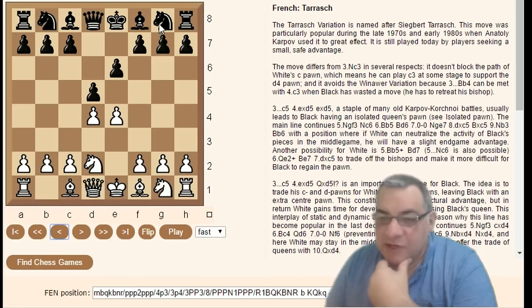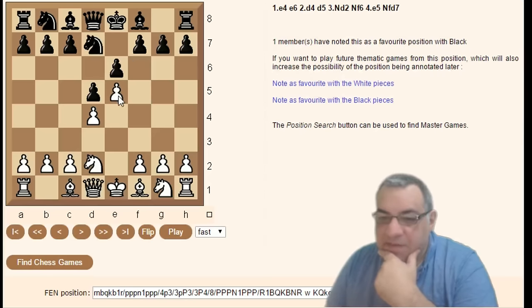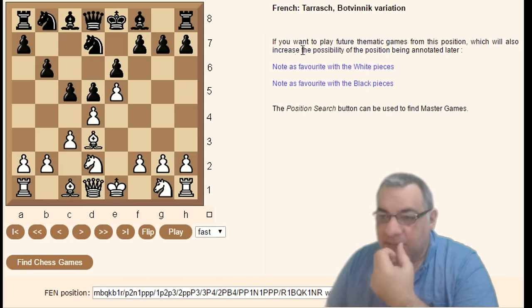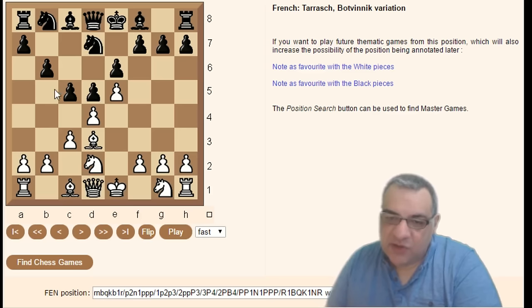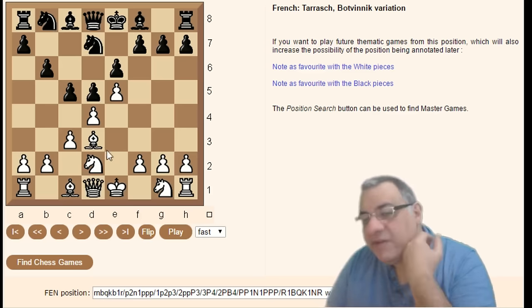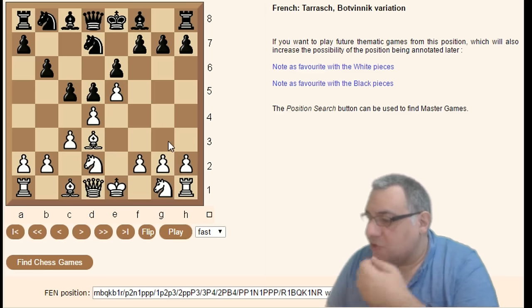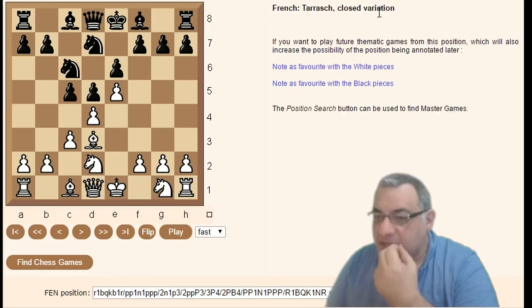The Tarrasch Closed variation uses Knight f6, encouraging the closing of the center. Going further: Bishop d3, c5, c3, b6 gives the Botvinnik variation — a very specific idea where not deploying the knight means Bishop a6 is sometimes available. Note also a check can be a trap, but the knight here stops that check so you're not losing a piece. Getting rid of the knight square with the bishop is a strategic opportunity since the c8 bishop is often the problem bishop in the French. If you do deploy the knight with c3, this is just called the Tarrasch Closed variation.